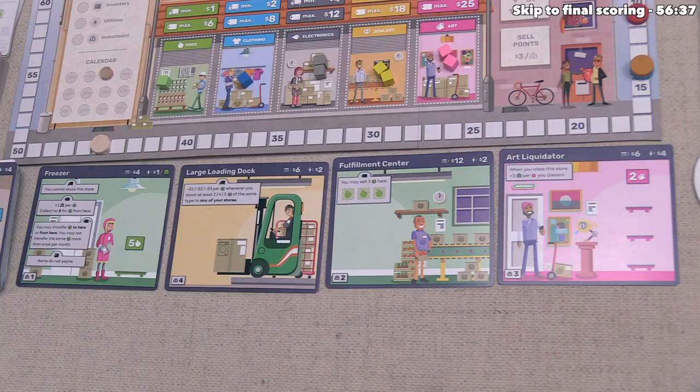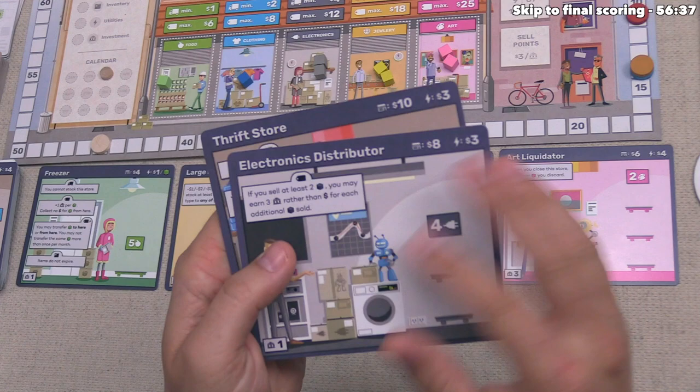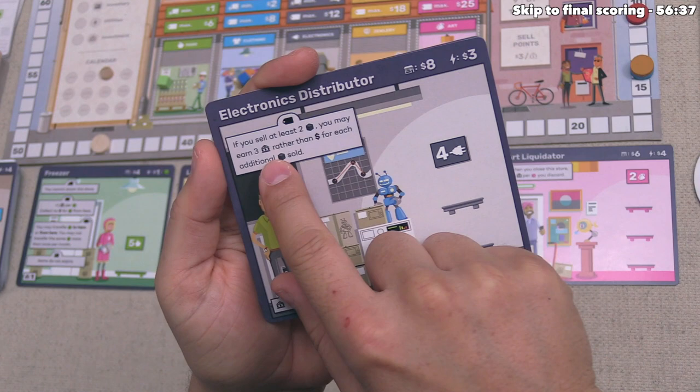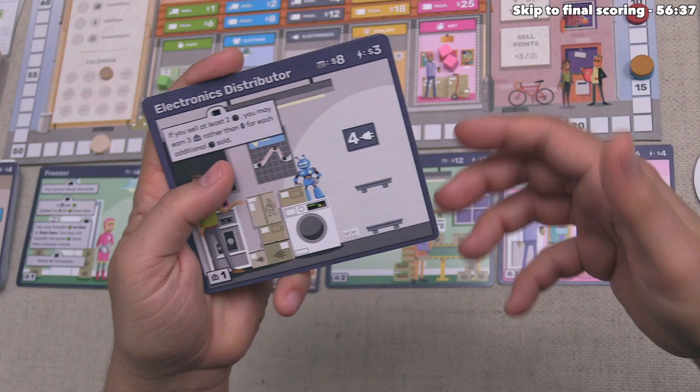We're starting March with the building phase, and we get to go first. We currently have $14 and have two buildings in hand. We could build the electronics distributor for $8 — it has a sell phase ability that says if you sell at least two cubes, you may earn three victory points instead of money for each additional electronics sold, which is very beneficial when selling large quantities.